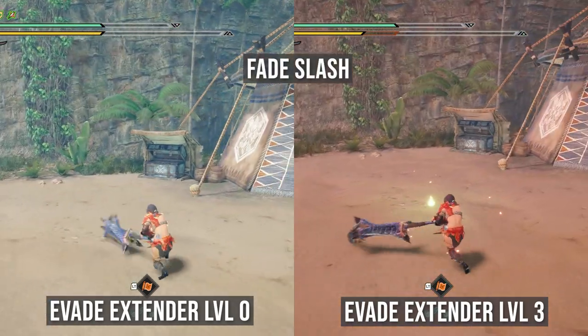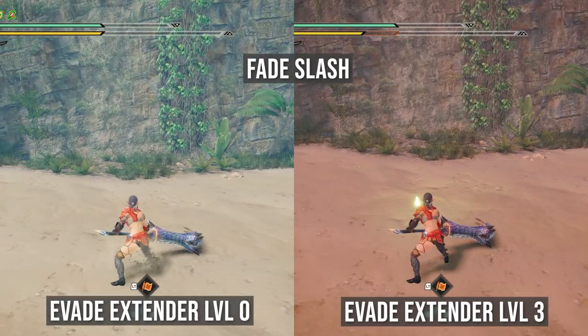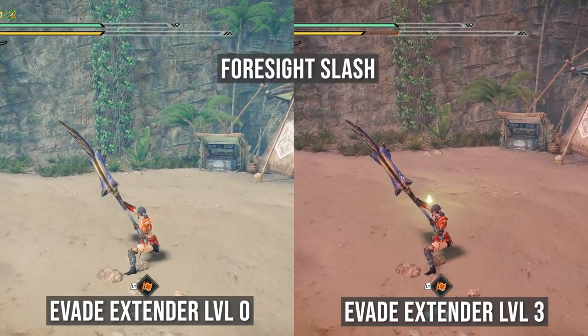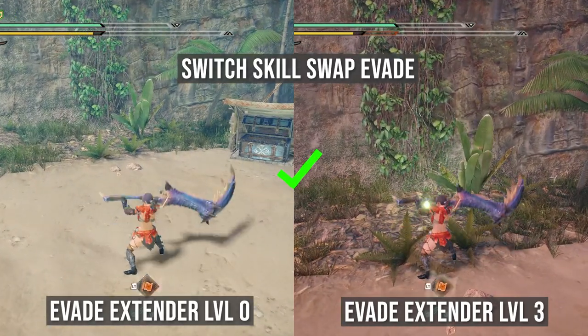What about Fade Slash? Unfortunately, no. How about Foresight Slash? Nope. The Switch Skill Swap Evade — it certainly does work.